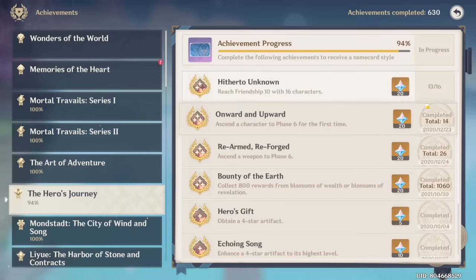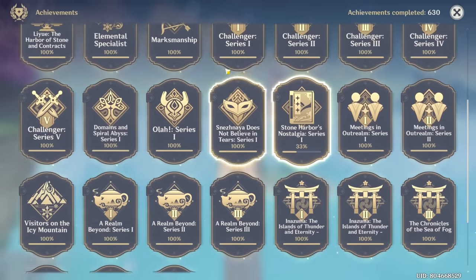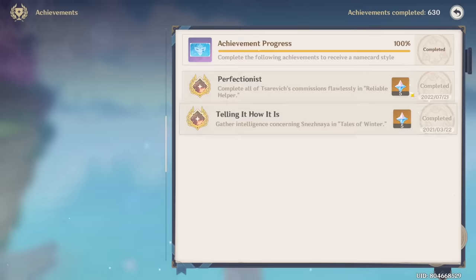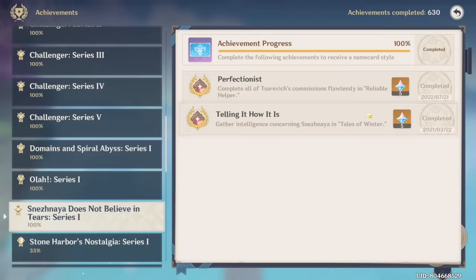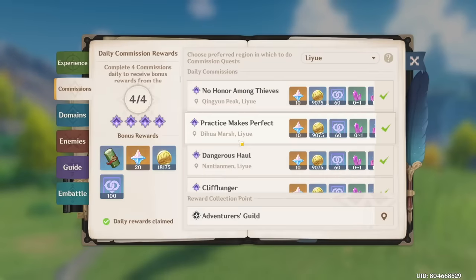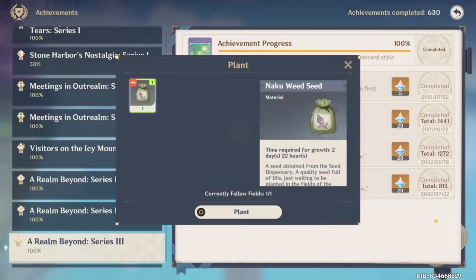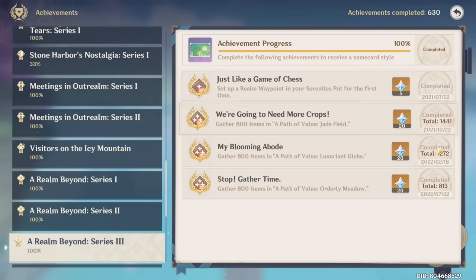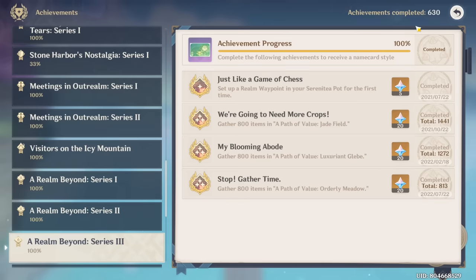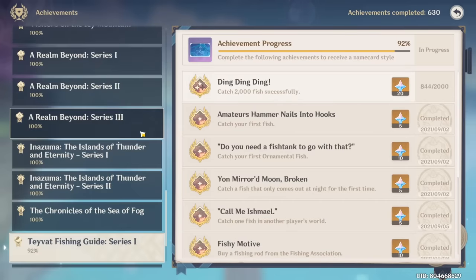I have 13 out of 16 characters befriended and I'll definitely be able to get more once Sumeru drops, mainly Collei. For the commission achievements, I was able to get the Sneznhayan one, so those two are complete, but the Liyue one I'm still working on - hence why my daily commissions are set in Liyue. I've just recently received a name card that required farming plants for about 200 days - a painful grind, but it is now over.